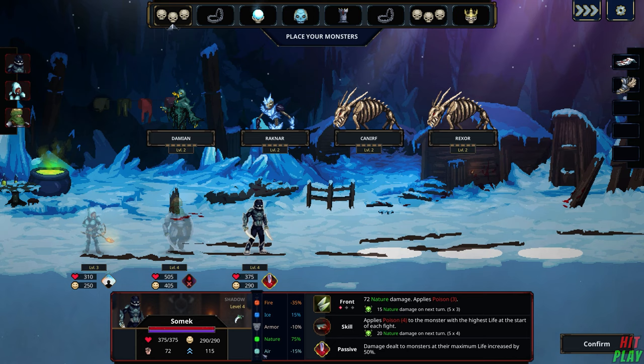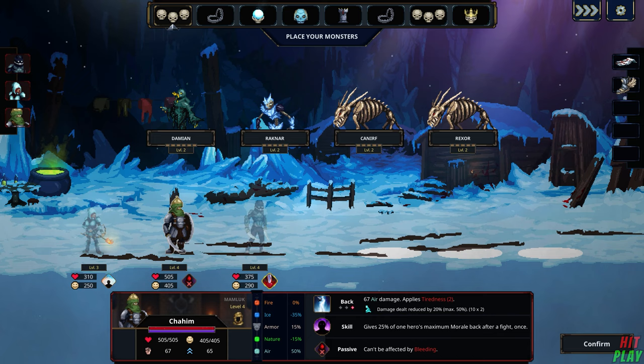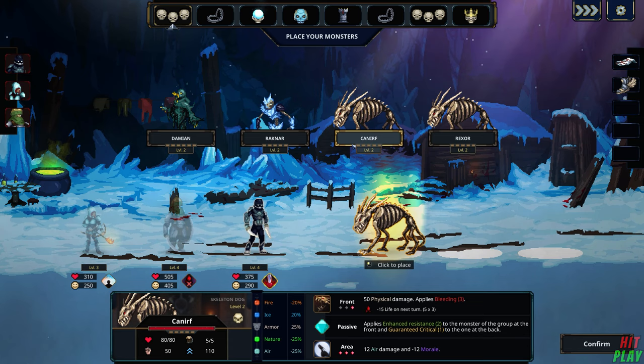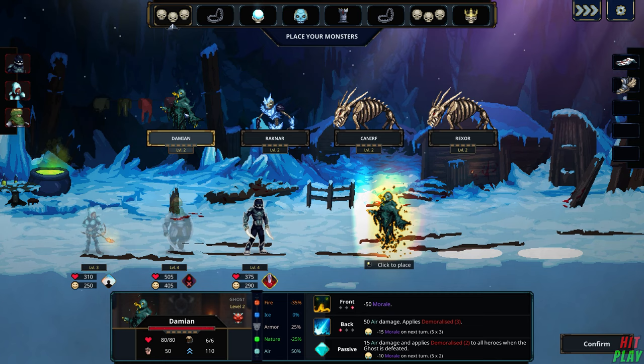Always pay attention to these as it will make or break your dungeon in some cases. You also need to pay attention to the hero skills themselves. Some heroes may only have front attacks, some may only have back attacks, but the thing you want to look for is the element that these attack with. If you have 3 heroes all with front attacks that are physical, don't put a monster that has minus 30% physical resistance — unless of course that is the strongest one you have with that resistance, in which case, well, good luck.